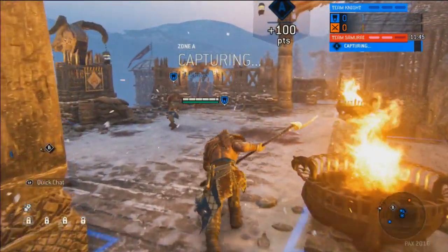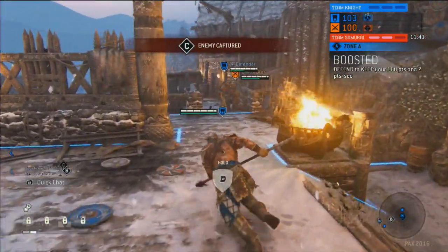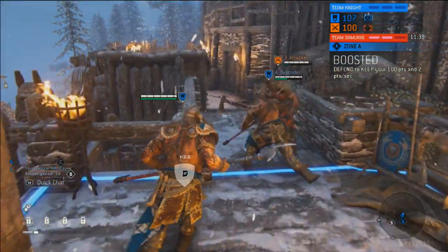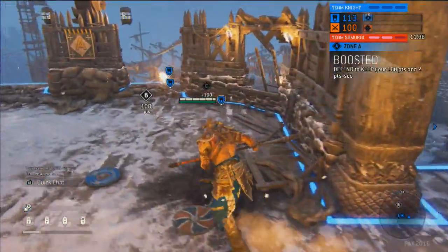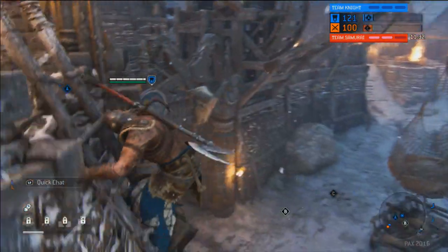So here we have a similar setup to Overwatch, where we can see Zone A looks out over the entire map. Controlling this zone can really give you the upper hand in controlling the battle.